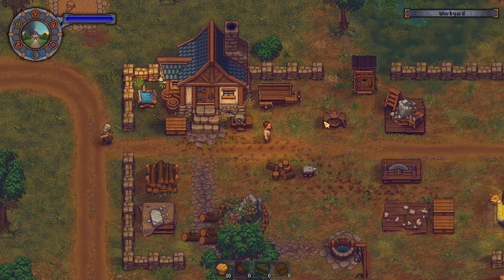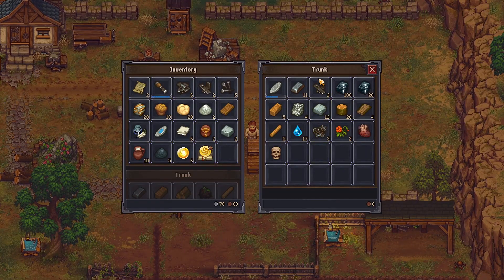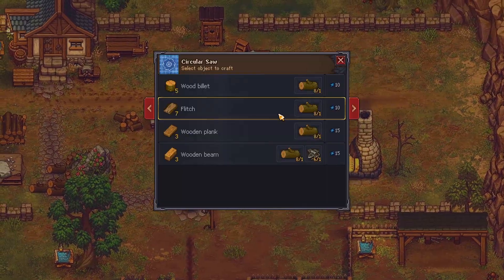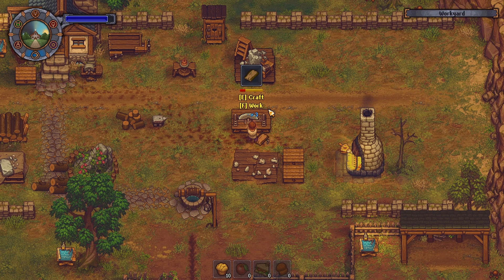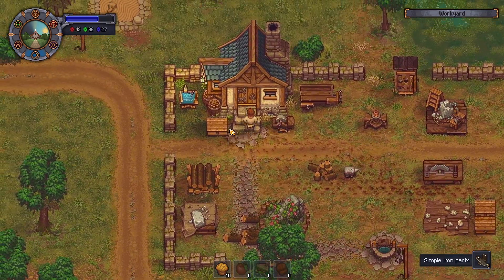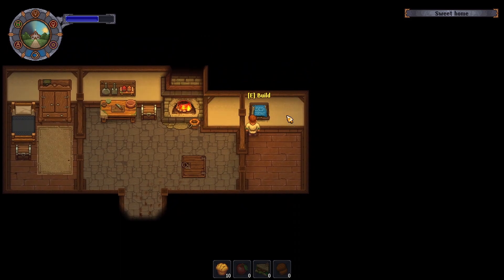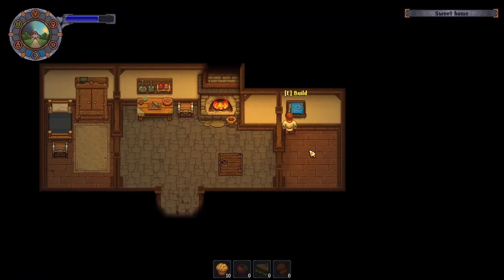We're gonna get those simple iron parts. Are there any down here? Yes there are. And some fitch, and just some extra simple iron parts just in case. One of the comments today was around making sure I've got storage in all the locations, and I think that's a brilliant idea. Shout out to whoever left that message.